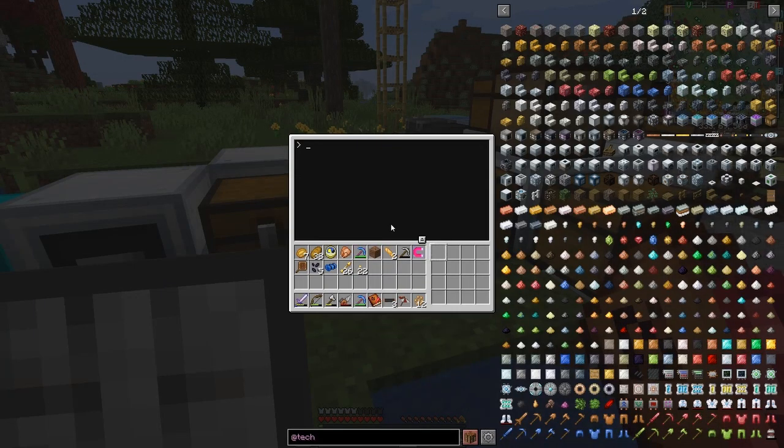It didn't actually run this time - normally it does automatically start up. There's a program in here called startup, so if we edit startup, you can see that this just runs the packer program, but it's actually not running at the moment. Let's exit this and start it - the reason it didn't work is because it was pointing in the wrong direction. Let's just start it.